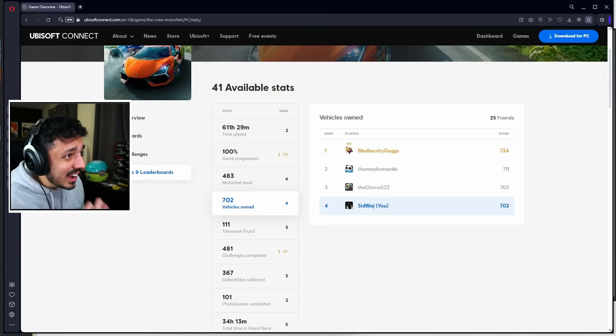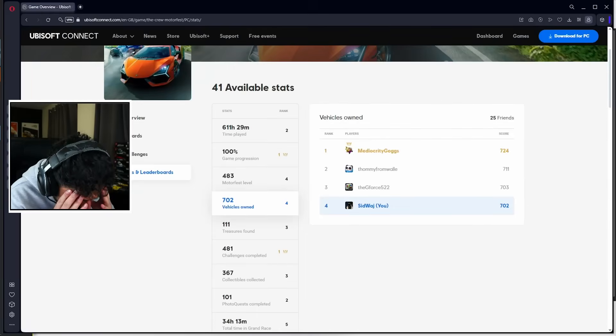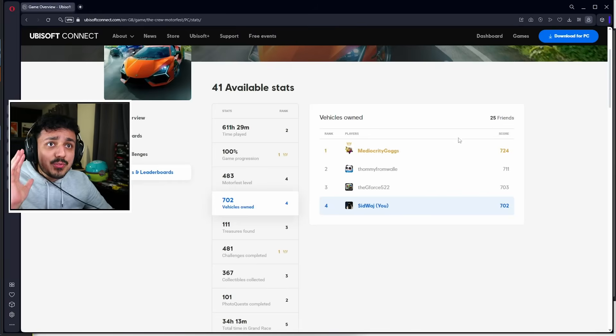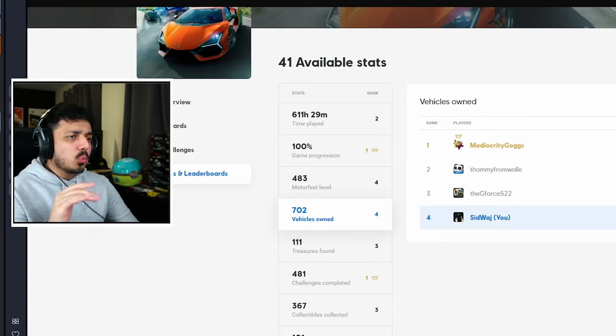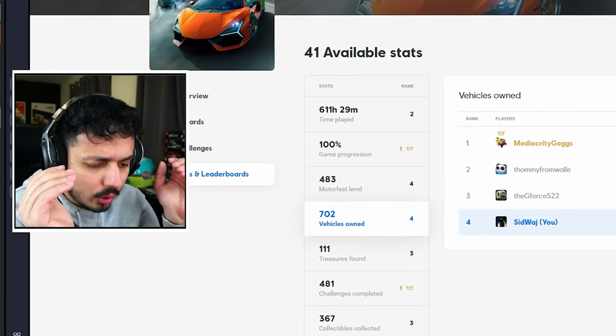Some other players have 703, 711, and even 724 vehicle zones. Wait - how? Because I own everything - how could someone own more than everything, plus whatever this secret amount is? That's 35 extra, plus an extra two, plus 20 - so maybe 55 cars total? This might be more broken than I originally thought.